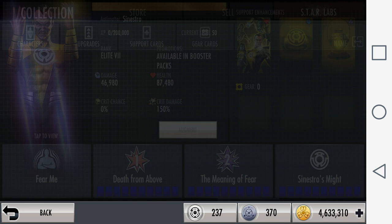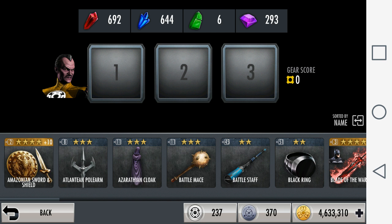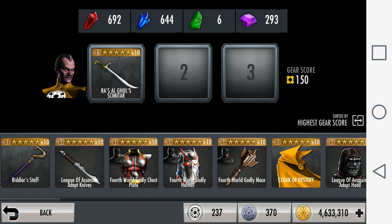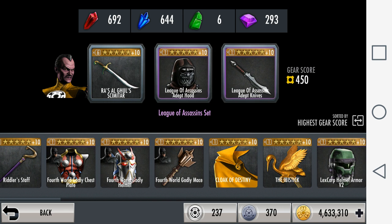This makes him work really well with the League of Assassins gear. What people will usually do is team him up with Batgirl and Arkham Knight Harley Quinn because that's the best way to get the most out of his passive. They'll also give him Raisha Gul Skimtar and any two of the three League of Assassins gear — it could be the Adept Hood and Adept Knives, the Knives and the Blade, or the Blade and the Hood.